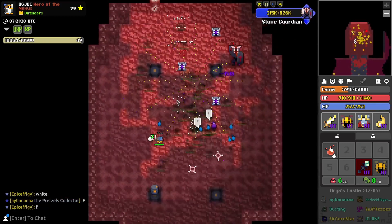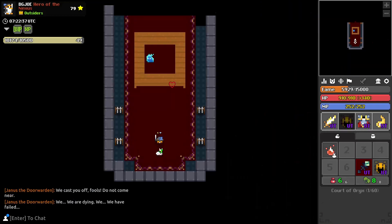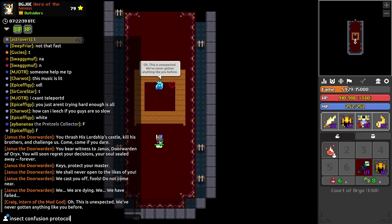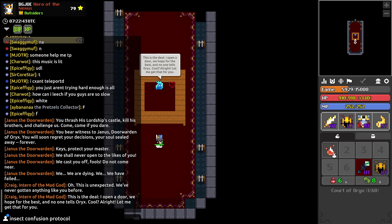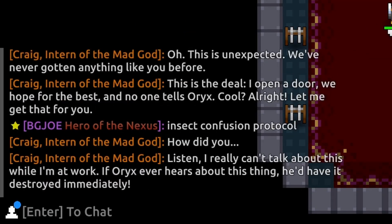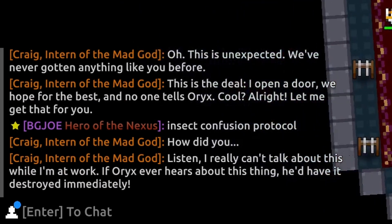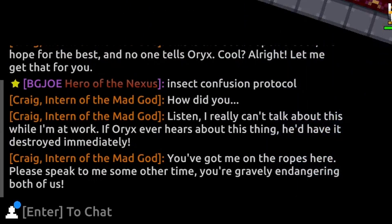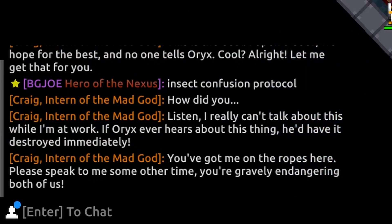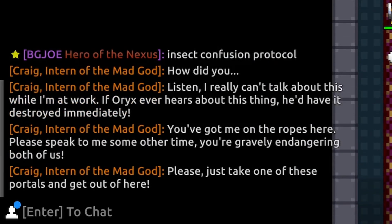Fun trivia fact: when this arena was first used you actually bought the Nightmare Colony here, and that's why these walls are at the top. I've already prepared the message. I think we say it after Craig says his piece. Hello Craig. 'How did you — listen, I really can't talk about this while I'm at work. If Oryx ever hears about this thing he'd have it destroyed immediately. You've got me on the ropes here. Please speak to me some other time. You're gravely endangering the both of us. Please just take one of these portals and get out of here.'